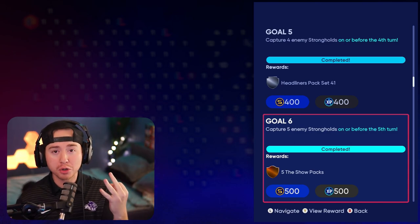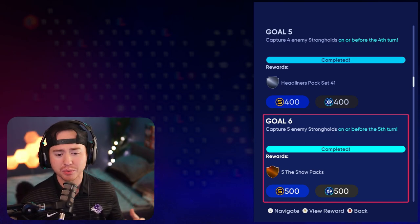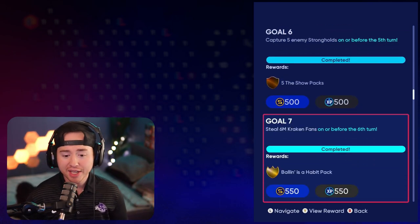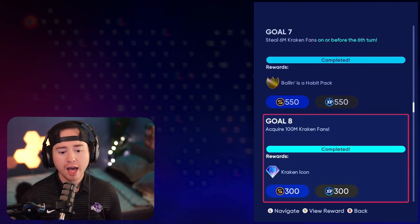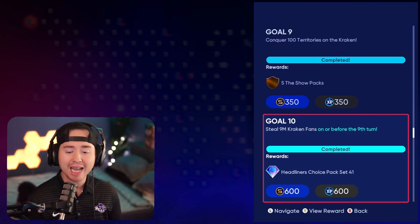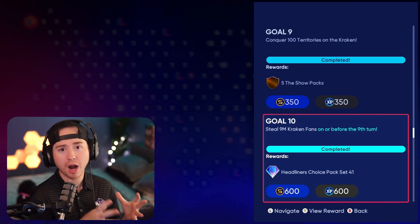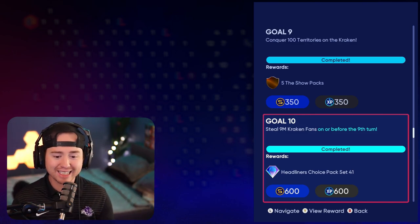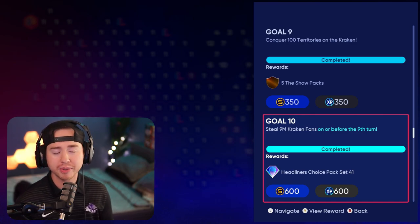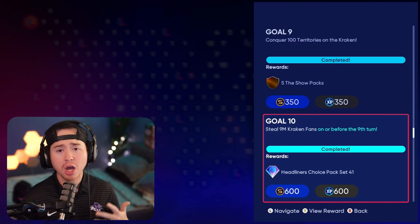Five strongholds in five turns. With the method I used I was able to get three strongholds in the very first turn, which really opened up what I could do after that and made it where it really wasn't stressful at all. Then you need to steal six million fans before the sixth turn, acquire 100 million fans, conquer 100 territories, and steal nine million fans before the ninth turn. The five strongholds before the fifth turn and stealing nine million fans before the ninth turn are the two really turn-based ones to worry about.